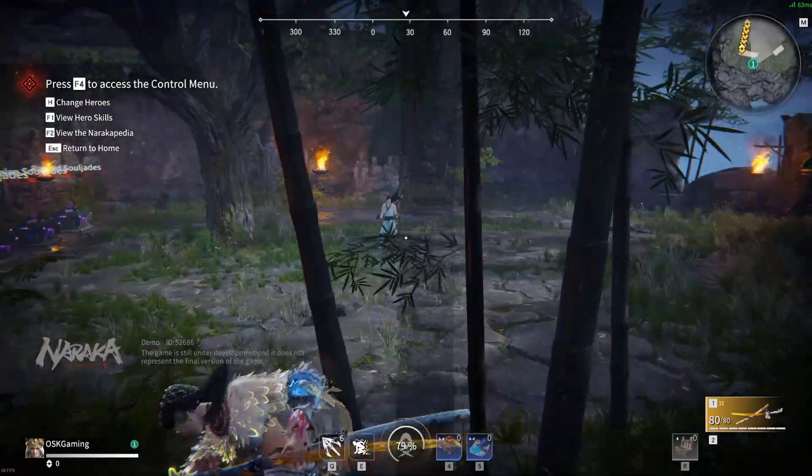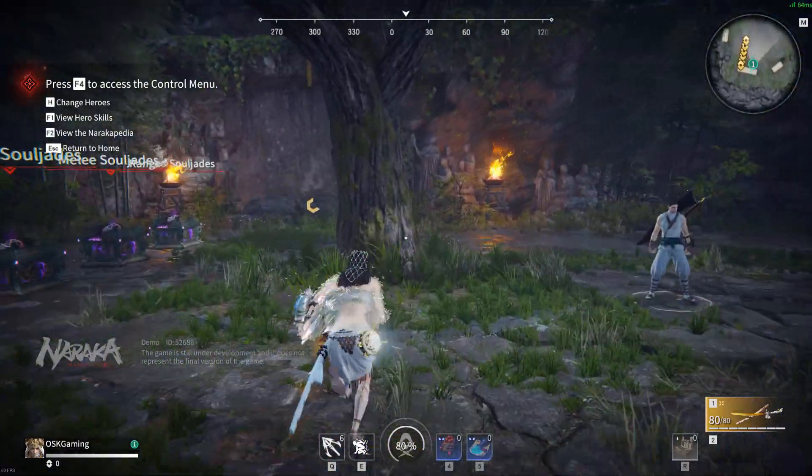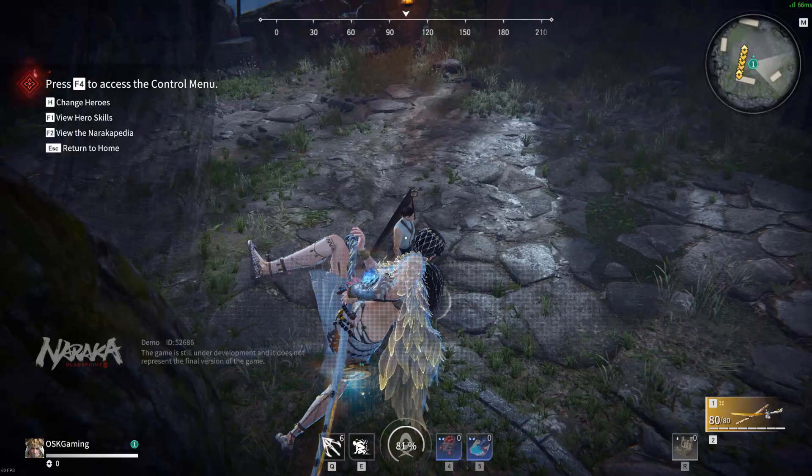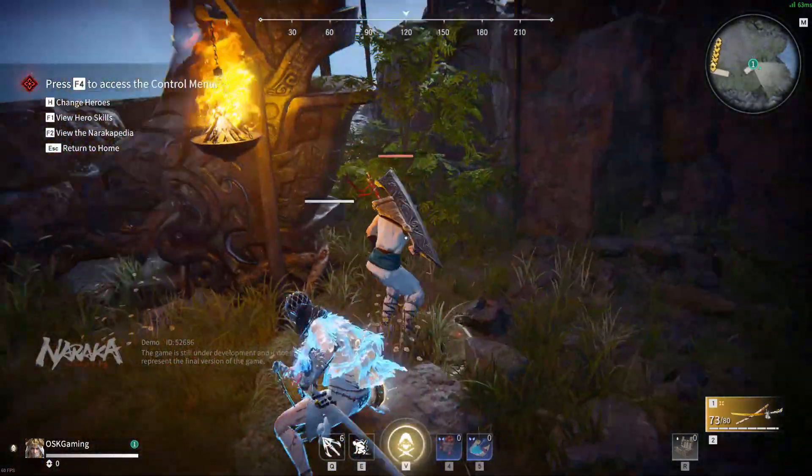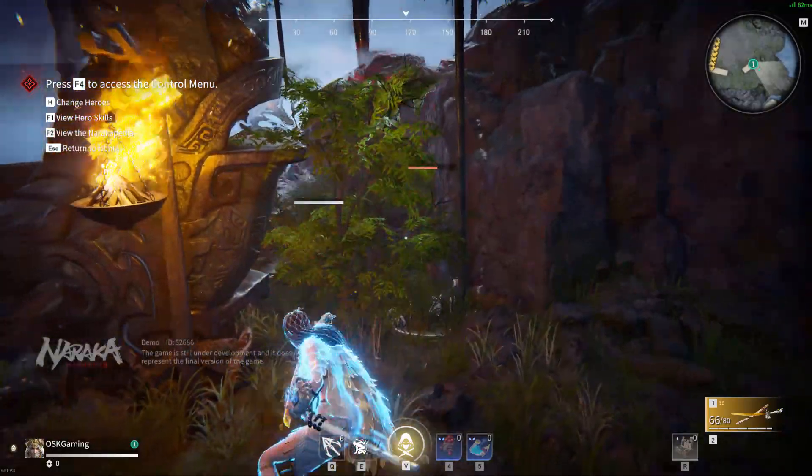The last advanced move I have for you is the run-up scale rush. A scale rush is an attack performed by wall clinging and immediately charging up an attack to dash to your cursor and attack while doing it. It is a very powerful attack and can also help you move around quite well while putting out pressure in certain situations.